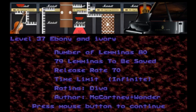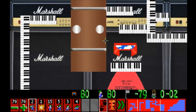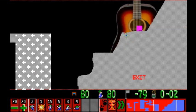Level 37, 'Ebony and Ivory.' We've got another big-time music-themed level — that is a colossal and shockingly realistic piano. Lemmings is an 8-bit game; I don't expect to see a piano that realistic. This is by McCartney and Wonder. We can kill one lemming. Let's go! So what are we up against? We've got the keyboards, multiple hatches. One bomber.